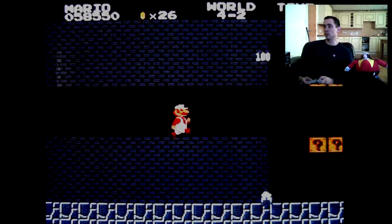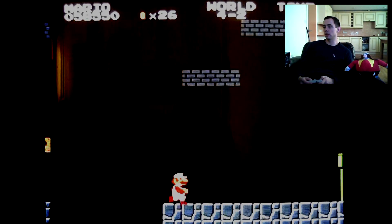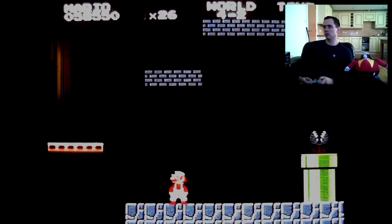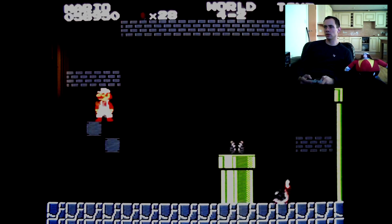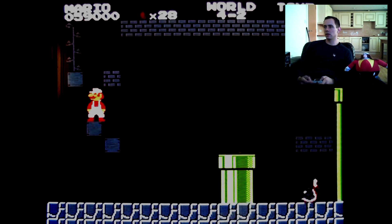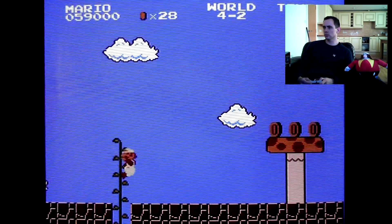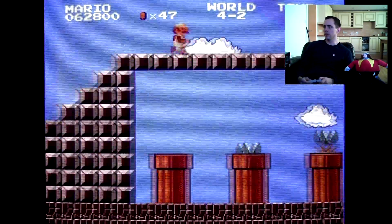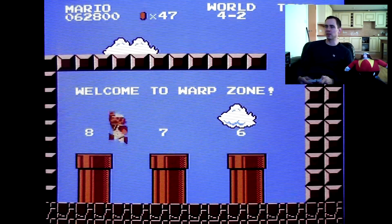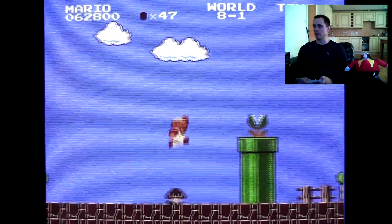This is Level 4-2 and this is where you can warp all the way to the last world. There's a hidden block here and another one here — what you need to do is hit that block, climb up the beanstalk, and this is the warp zone most people don't realize is there. It's handy if you want to whiz through the game. For the sake of this video we'll go all the way to World 8-1, which is by far and away the hardest part of the game.